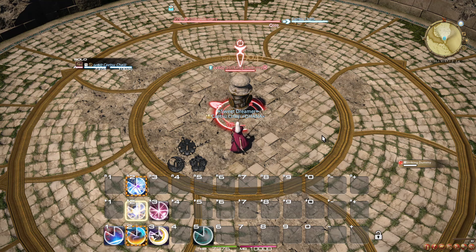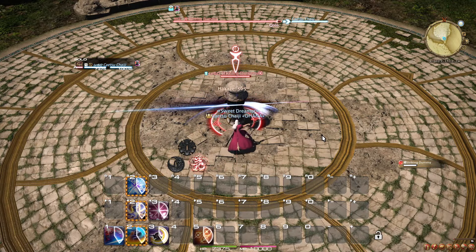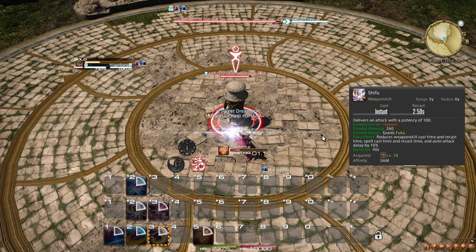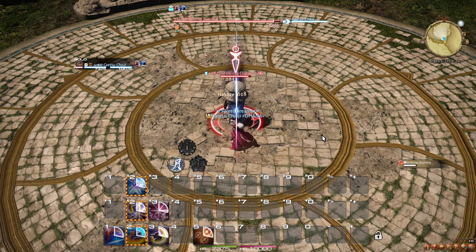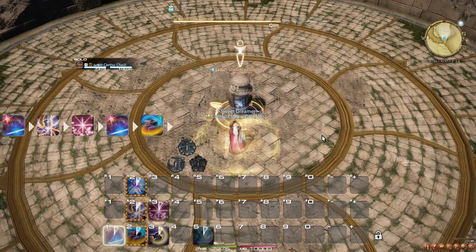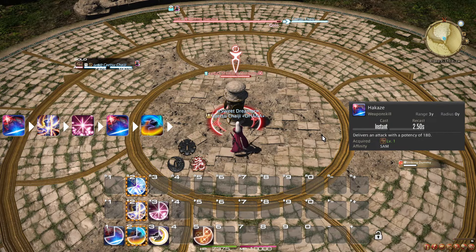The general rotation revolves around bringing both of your buffs up as quickly and efficiently as possible, and then keeping them refreshed throughout the fight. Because the Shifu buff makes you attack faster, it is recommended to apply this one first, outside of cooldowns. I will explain what I mean by this a bit later. Focusing on just your weapon skills, this means that your opener in a fight could look something like this: Hakase, Shifu, Kasha, Hakase, Jinpu.